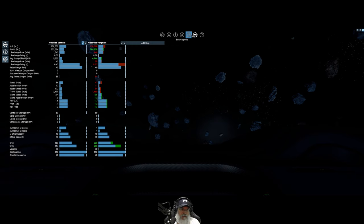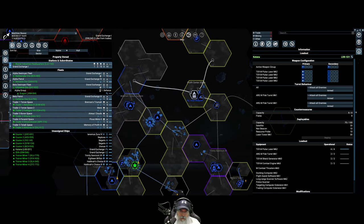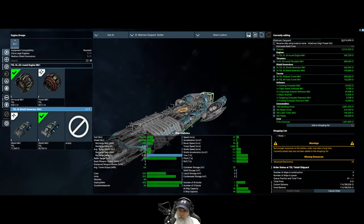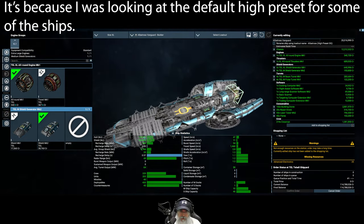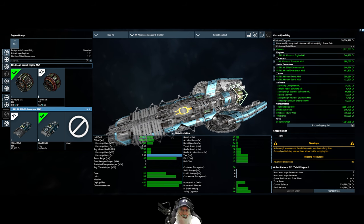Checking the price of the Albatross Vanguard with my preset - it's still in the same price range. I actually do like the way the Albatross looks - it kind of looks like a builder ship. Now looking at the Albatross Sentinel variant from the Ministry of Finance - it only needs 25 advanced electronics which is easy. The Sentinel can have even more drones - 213 building drones.